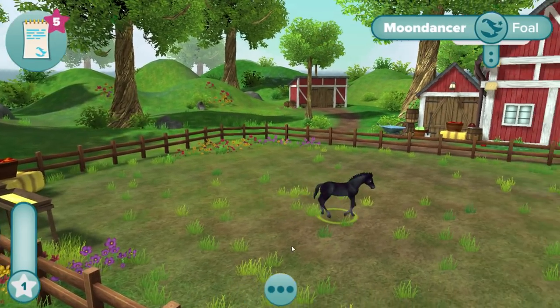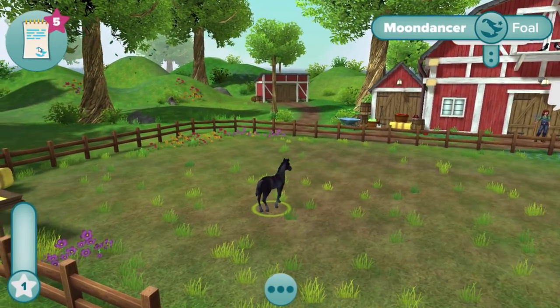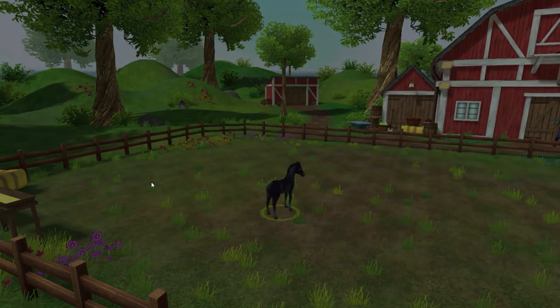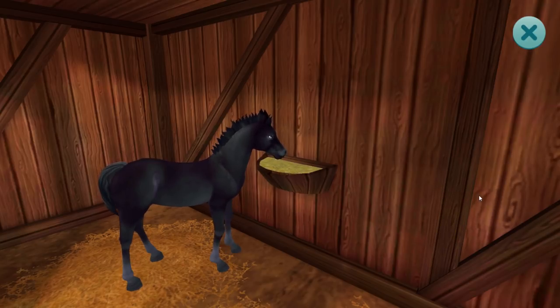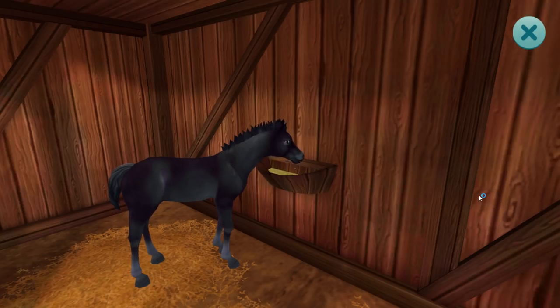I named mine Moon Dancer and I absolutely love that he starts out as a really dark black Lusitano, because sometimes horses are a different color when they're a baby. I am just so excited to raise this foal up to a beautiful Lusitano and add it to my Star Stable account.